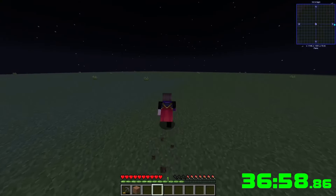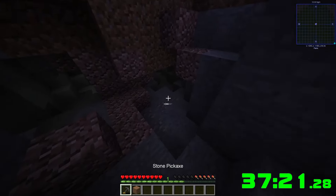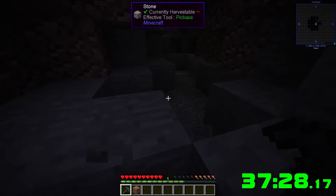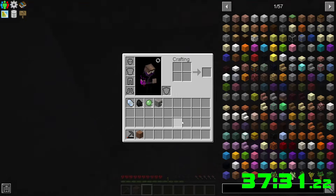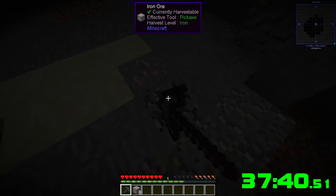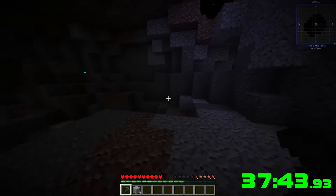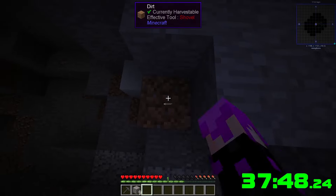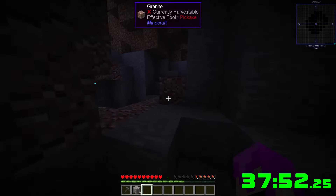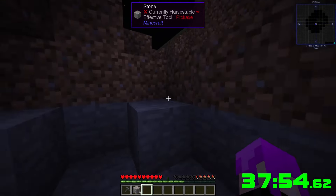I'd like to spend the rest of my durability on iron. More iron — awesome! We can get another four. Not bad — up to eight, then seven. There's eight, and here's some more right here — and there goes the pickaxe. It used three cobblestone so I'm not worried about it.